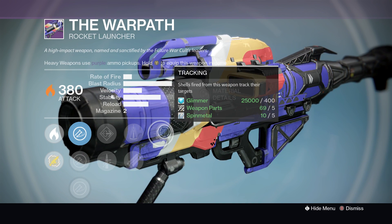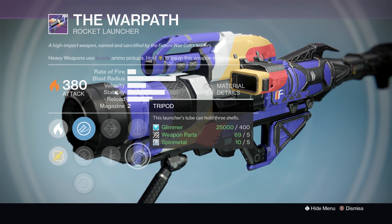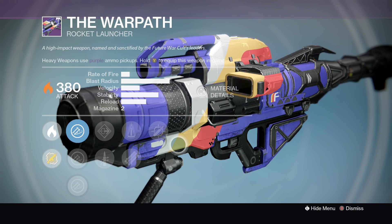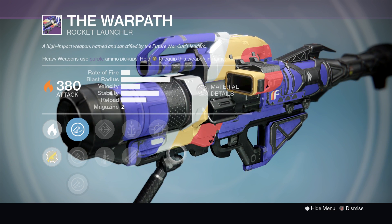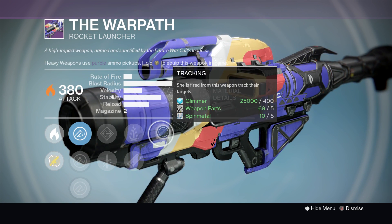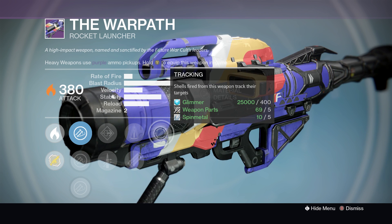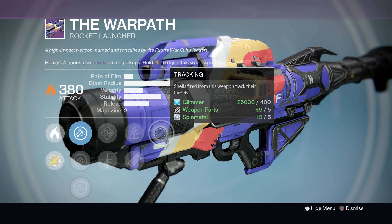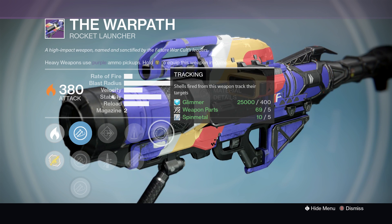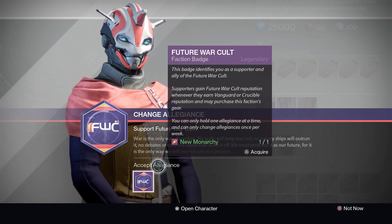It then has Tracking — the best perk you could want on a rocket launcher. Combined with Tripod, this is a three-in-the-tube tracking rocket launcher. You can fire three rockets and each one will track its target. The tracking isn't as aggressive as The Truth, but it's more than good enough for someone who knows what they're doing. In Trials, this rocket launcher can take out every member of the opposing team if used correctly — it's very efficient, and you don't see many of them out there.